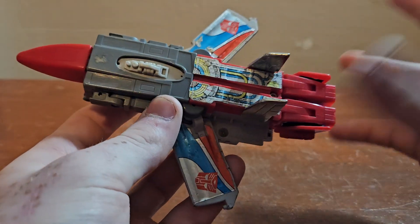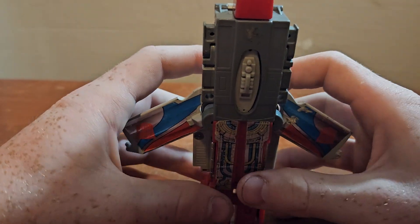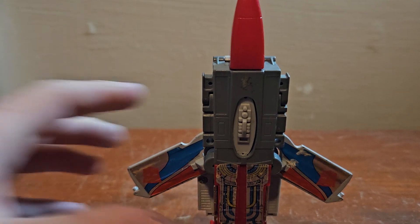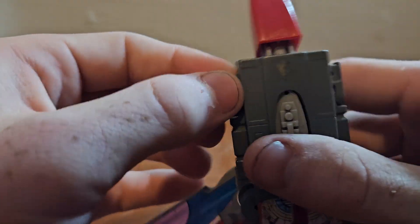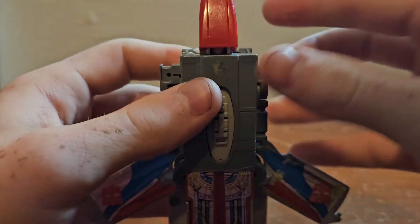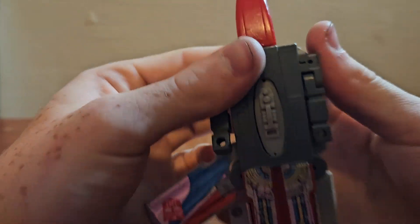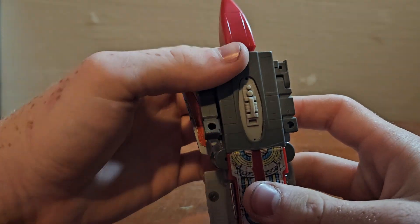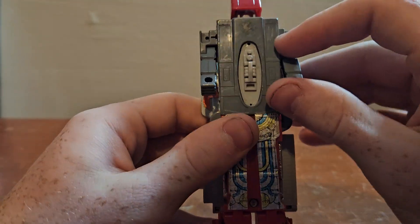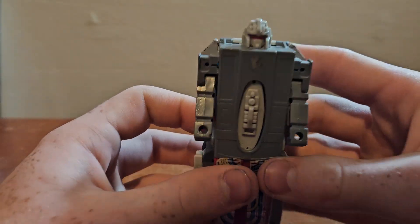So let's put him into his robot mode — super simple. I leave the wings down so I can get my fingers in these gaps and slide his arms out like that. Then I flip him up — or maybe they're supposed to be partially down, I just always keep him like that. Then I angle his arms and flip his feet down, and reveal his head.